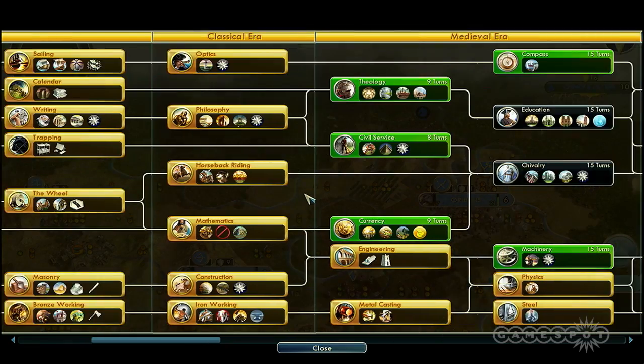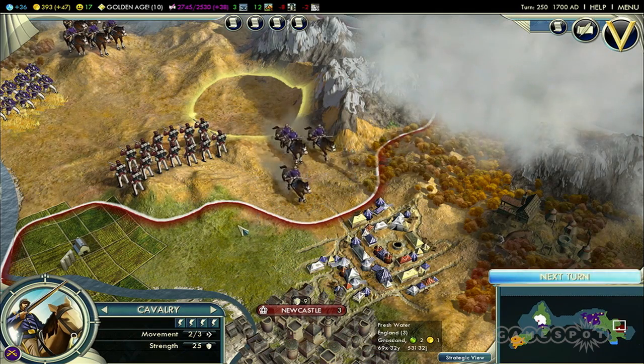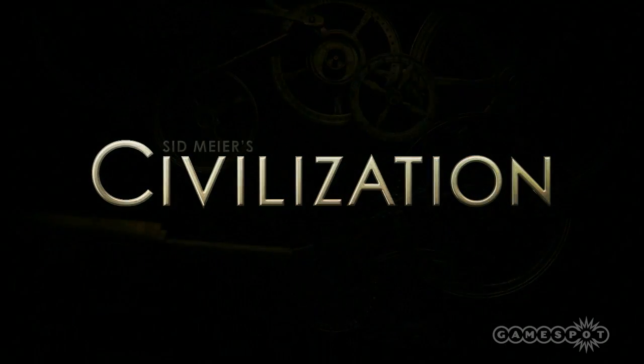You start with a warrior and a settler at 4000 BC, and then you go through and eventually you're launching spaceships to explore new worlds. Along the way, there's going to be all sorts of things that are familiar from previous versions of Civilization — we're just bringing new gameplay ideas to bear on them. So you'll recognize it as Civilization, but what we're doing with it is new and cool and exciting. That's what is making Civilization V distinct and not Civilization 4.2. Sid Meier's Civilization V is shipping on September 21st in North America and September 24th internationally for the PC.